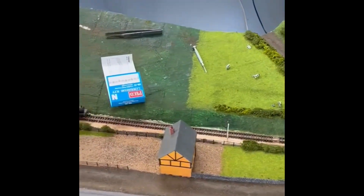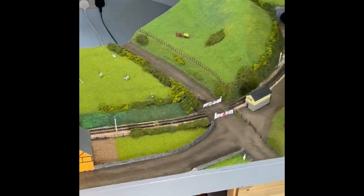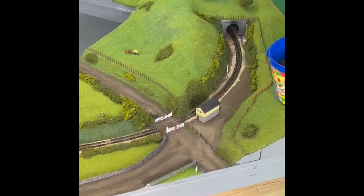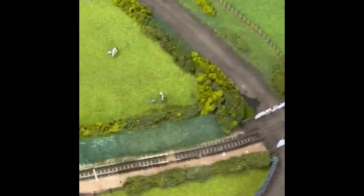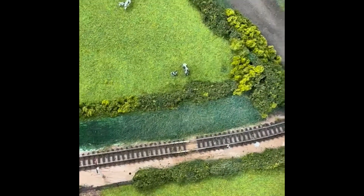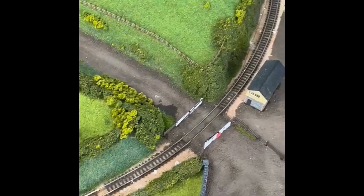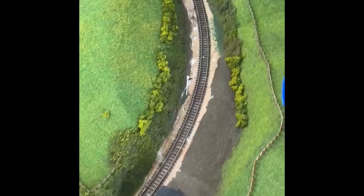That's as far as we've got at the minute. The plan is that house is going to go there. I want to ballast — I need to put droppers in there. I've done the holes, just need to switch the face plates, two more droppers in there, and then I can ballast that bit.